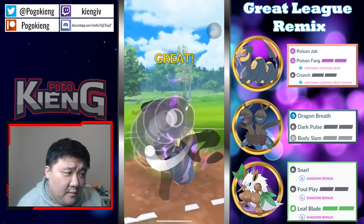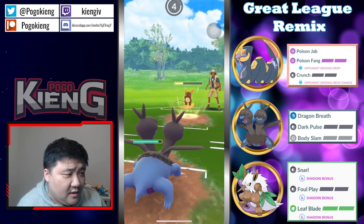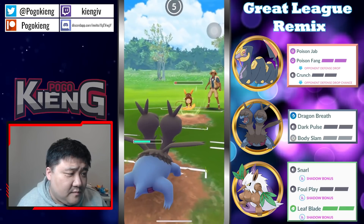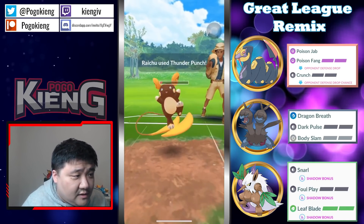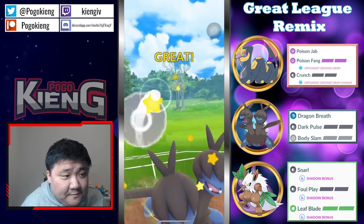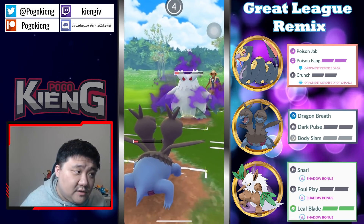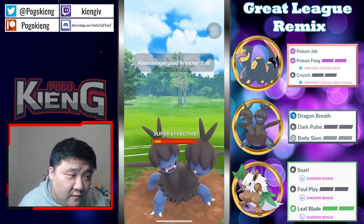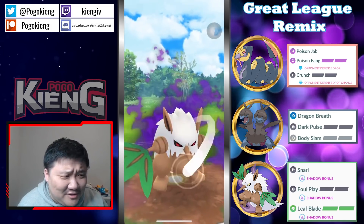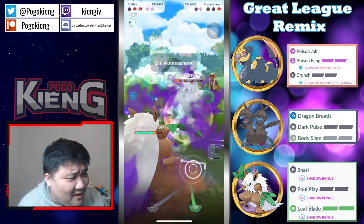Actually switch out into Alolan Raichu. Going to throw here and go into Whirlwind. Obviously doesn't shield anything — two Wild Charges would probably not KO. They're gonna Wild Charge now or they have Psychic. Looks like they have Psychic or Grass on one of the two, then throw the Body Slam. Gonna see if they farm down — and they actually don't shield! That's really good. Oh man — here comes an Executor! Very interesting Pokémon in the back.